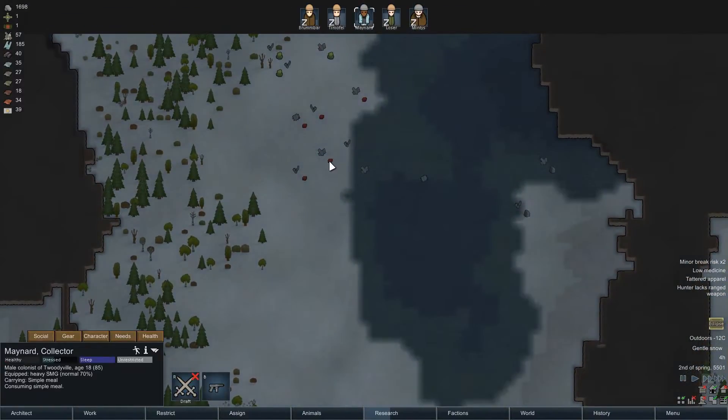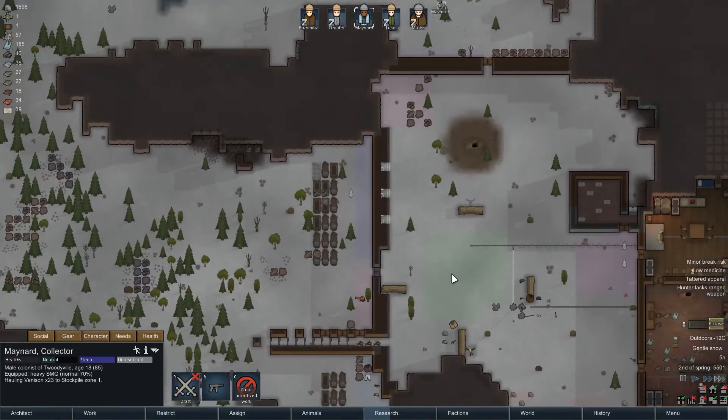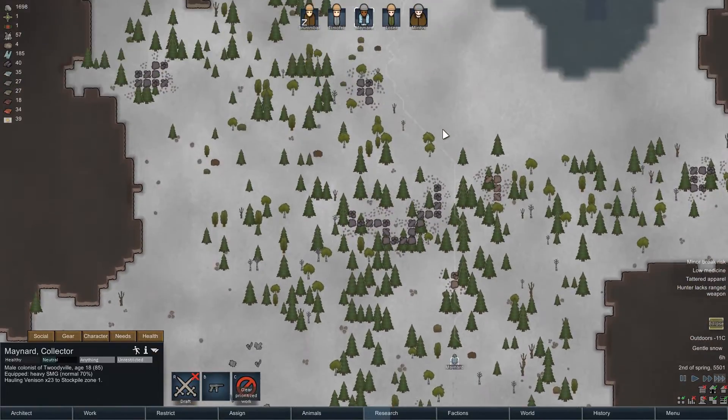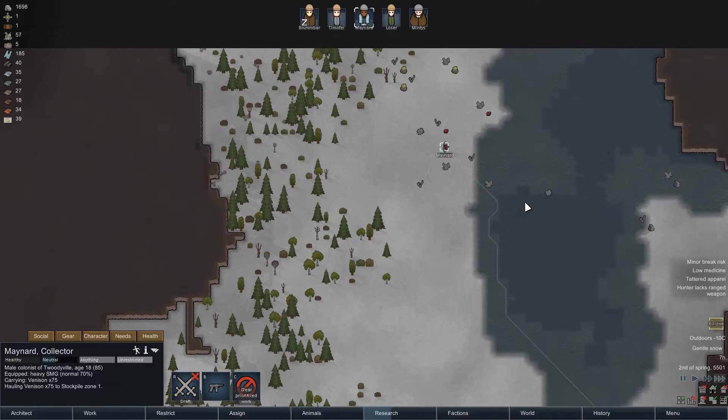Loser — or Maynard — could you haul all this venison in? That would be great. Go on while you're still awake. He's pretty close already. Grab all that venison, take it in. We're gonna have venison for dinner, I like it.